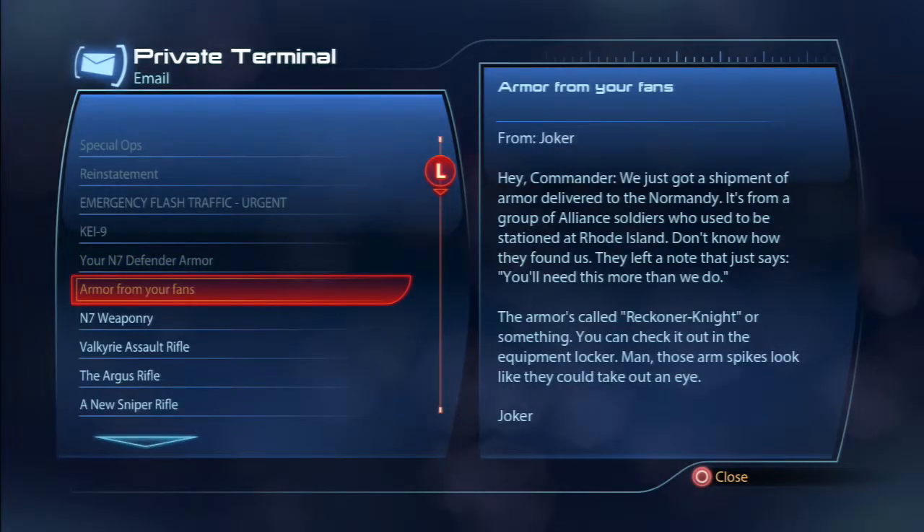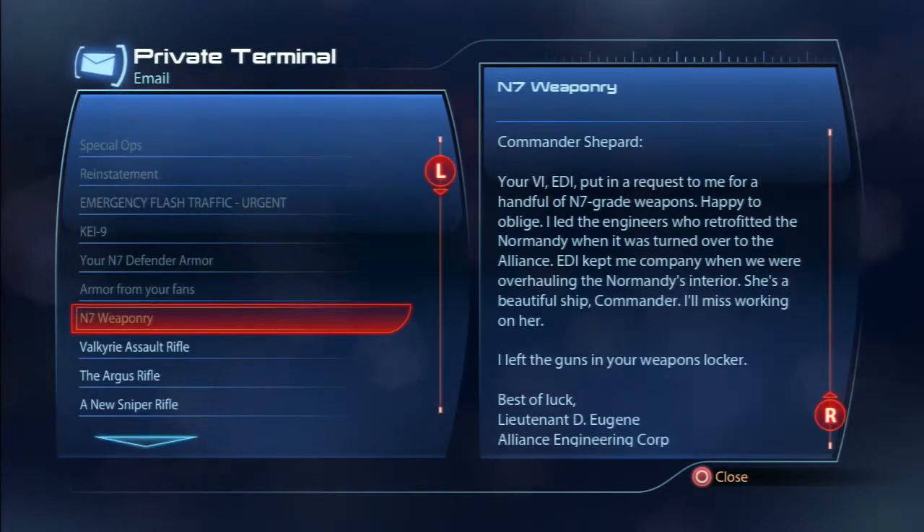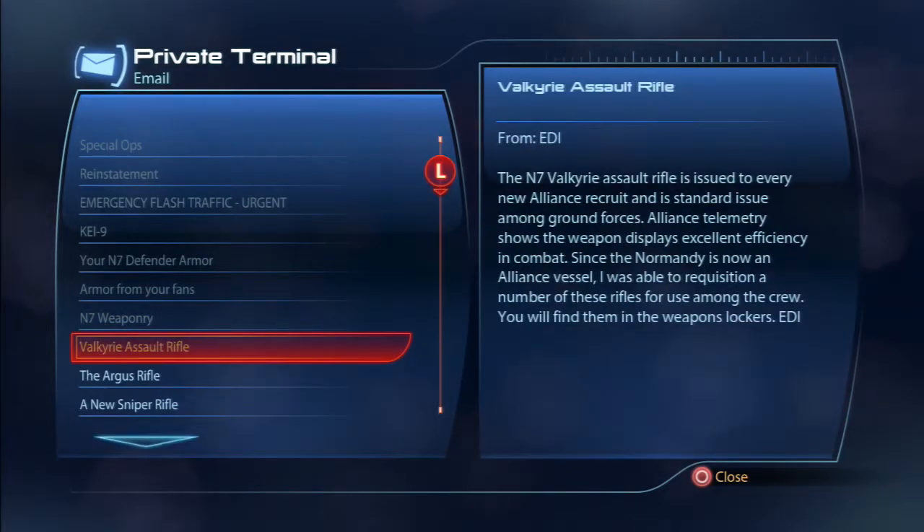There's also the Reckoner Knight armor — this is a cross-promotion armor from when EA was publishing Kingdoms of Amalur: Reckoning. If you played the demo of each game, you'd get armors or weapons from the other game. I got this armor set for playing the Kingdoms of Amalur demo. Also received N7 weapons — including the Valkyrie assault rifle and the Argus rifle.